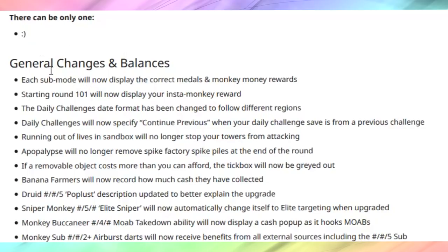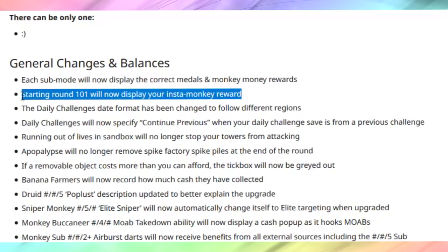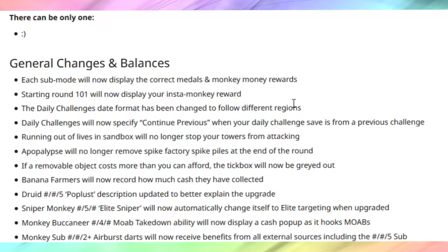Now for the general balance changes. Each sub mode — like Apocalypse, easy, hard, and medium — will now display the correct medals and monkey money rewards for earning them. Starting around round 101 we display the insta monkey reward — I didn't even know we get an insta monkey reward for round 101, but that's awesome. Daily challenge date and format has been changed — now it should tell me the actual date I'm playing, like 2018-08-23. That makes sense and it seems to be working.